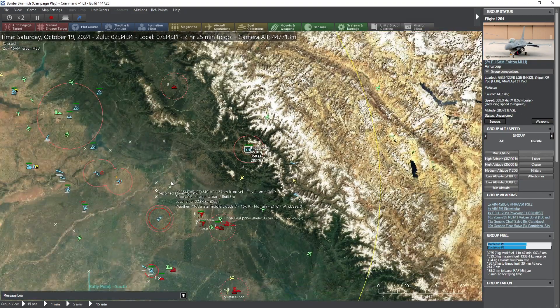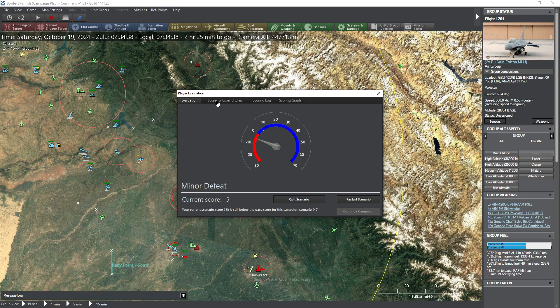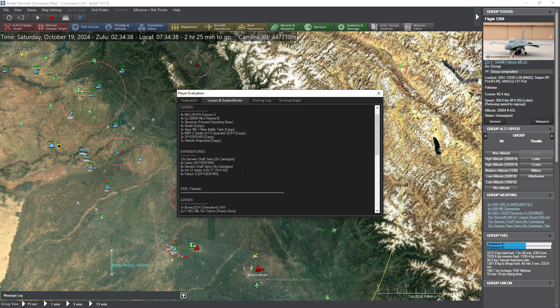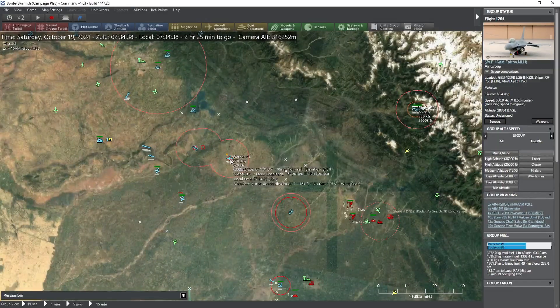Second one's dead too. So we destroyed both remaining enemy MiG-29s. It doesn't give us any points, which is frustrating. It's showing a minor defeat, but we've shot down eight high-performance enemy aircraft and lost two planes and a drone — that's a victory by my books. Plus, we did destroy one of the FOBs so far, destroyed four Akash SAM batteries, and some spider SAM batteries as well. That's a victory by any stretch of the imagination to me.